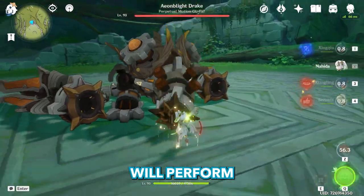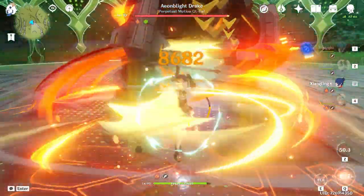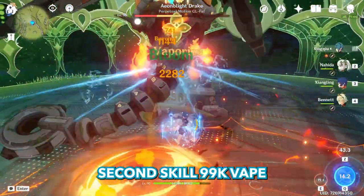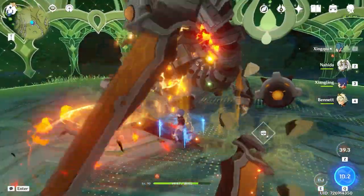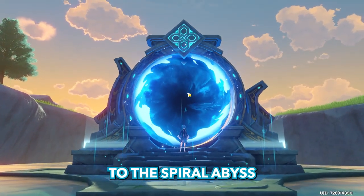Now let's see how the full team will perform against an overall boss. Starting with Nahida, Bennett, Xiangling, Xingqiu's burst. First skill hits 17K, second skill 99K vape, and swords vaping for 24K. This was pretty close to Yelan's performance. Now that we're done with team building, let's go to the Spiral Abyss.